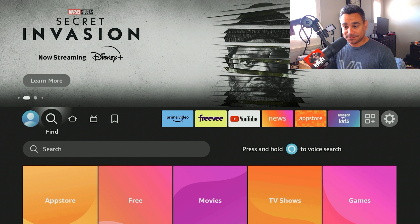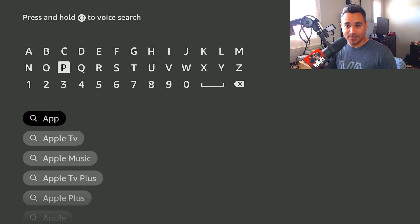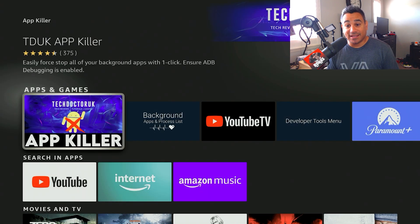Hit the home button, go to Find and Search. What you want to do is type 'app' then space and then 'killer.' It looks like it's already popping up — so 'App Killer.' Click on this one.